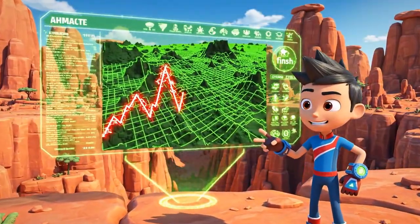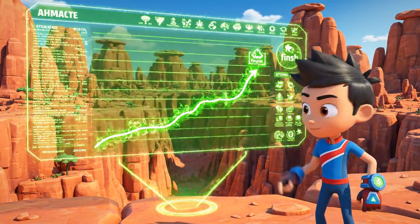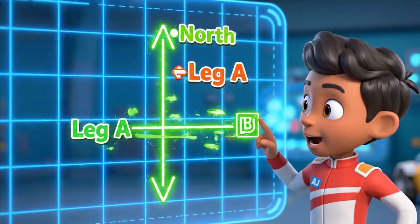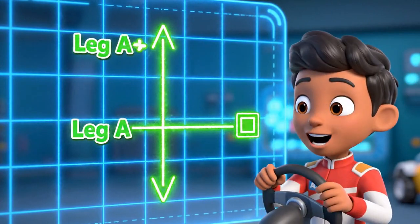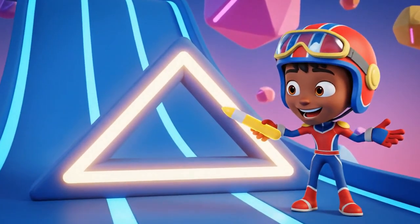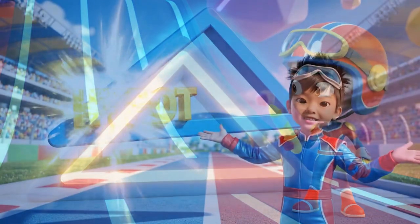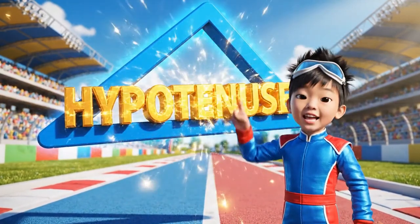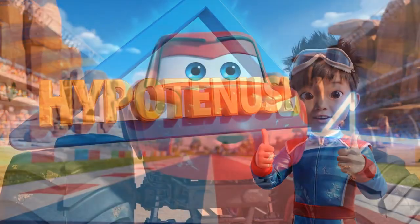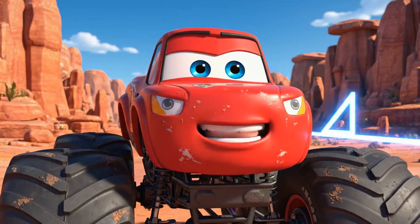We need to find the fastest way to get to the finish line and save Crusher. The canyon path goes up this way, and then across that way — that's a long drive! But look at this straight line! It connects Blaze directly to the finish! This line is called the hypotenuse. In a right triangle, the hypotenuse is always shorter than adding the other two sides together. So if we travel the hypotenuse, we'll go a shorter distance and get there faster!